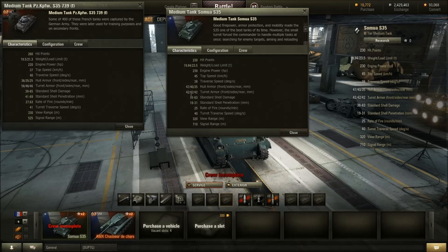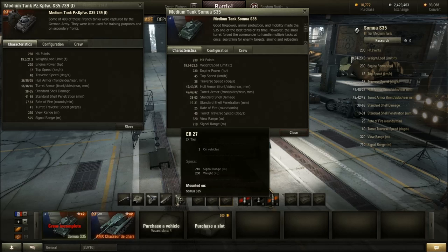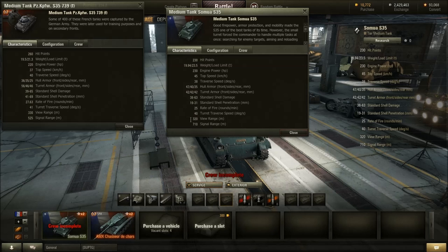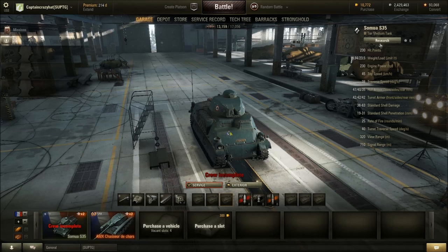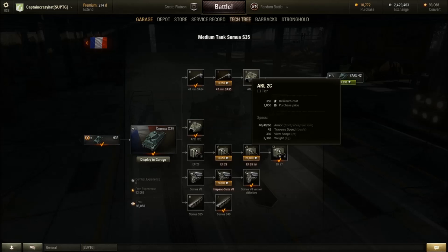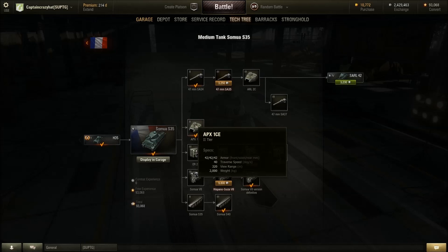The gun is not quite as good on the stock version. Signal range is way better. View range is the same with this turret. Turret traverse speed is a little bit slower. The thing about the French tank is that you can upgrade it. This turret — the same one that's on the German version — has less armor all around in the stock configuration.